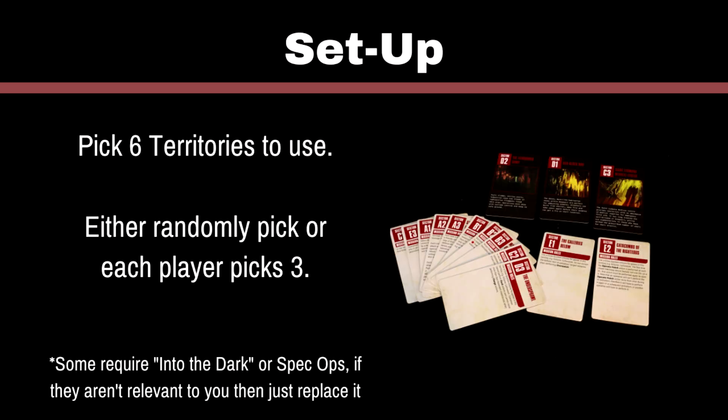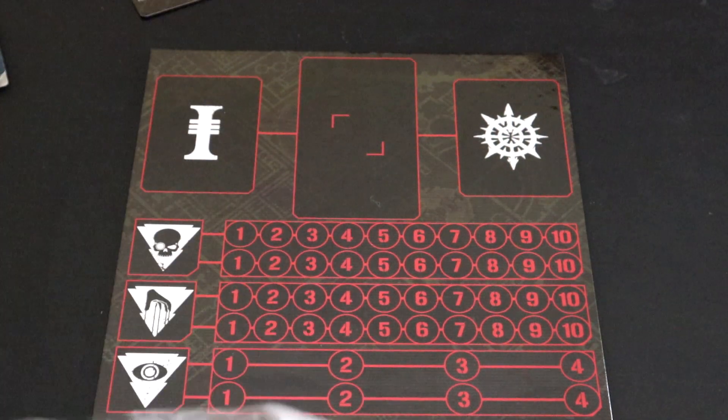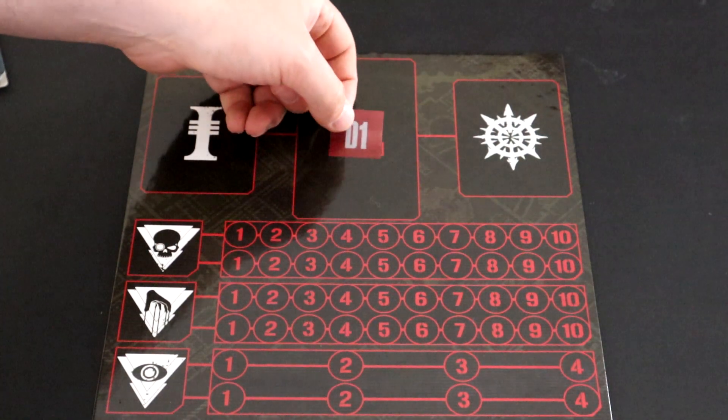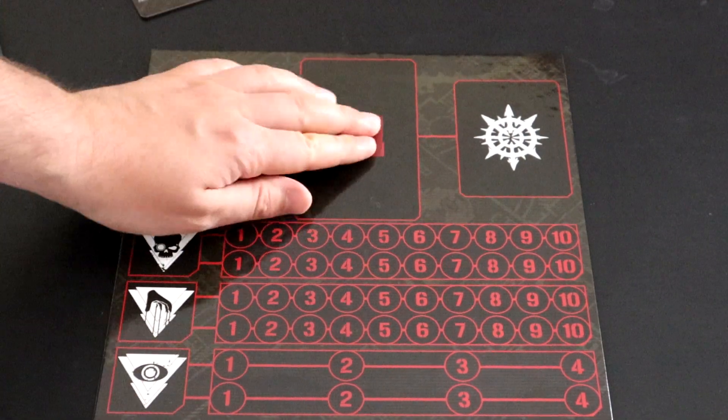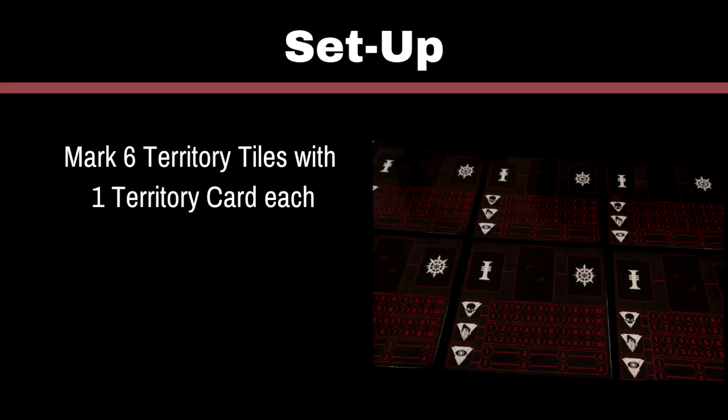At this point you'll want to set up your campaign board. You'll pick 6 Territories to use — either randomly draw them, or each player picks three. I'd lean towards randomly drawing them personally. Set these aside and mark your territory tiles with the cards for each territory. If you're playing across multiple sessions and want to store these tiles, you can use the corresponding markers to keep track of that. Each battle will take place in one of these territories, and they all affect the battle in different ways. You'll be putting points and trackers on each one, so that's why you want to be able to track each one separately.